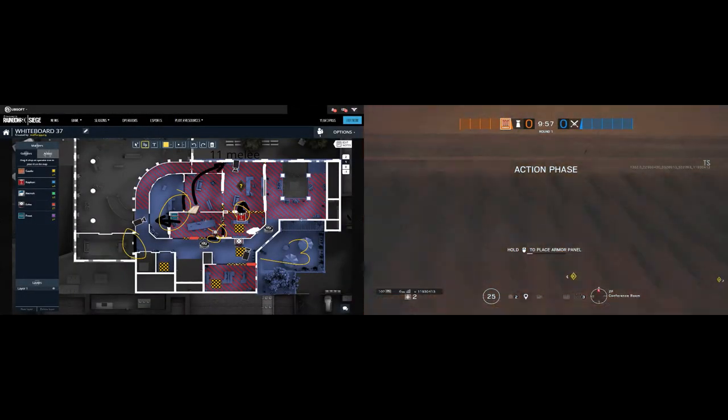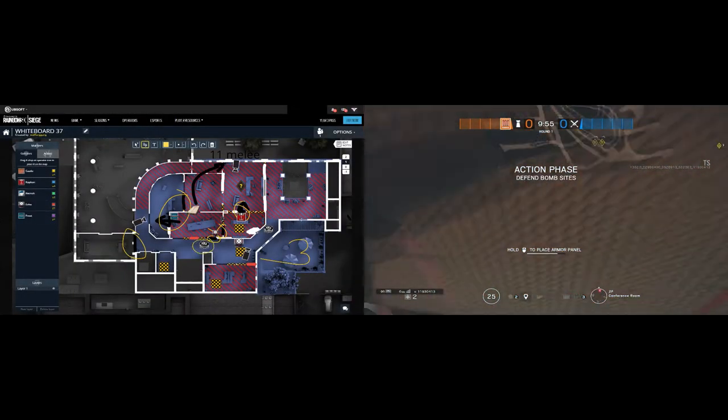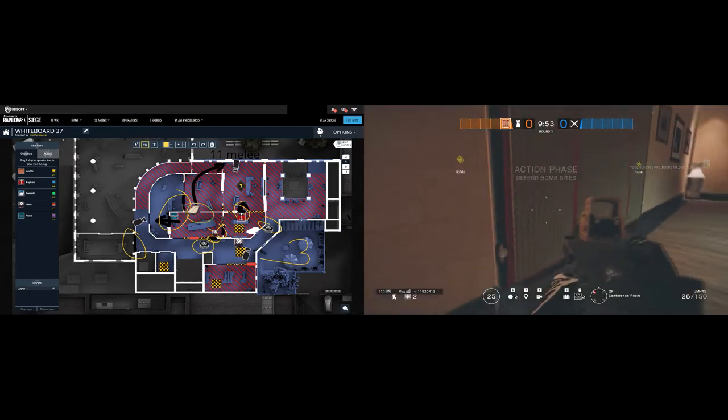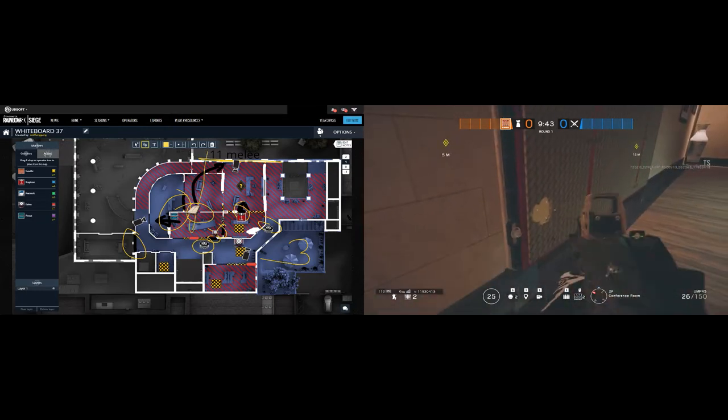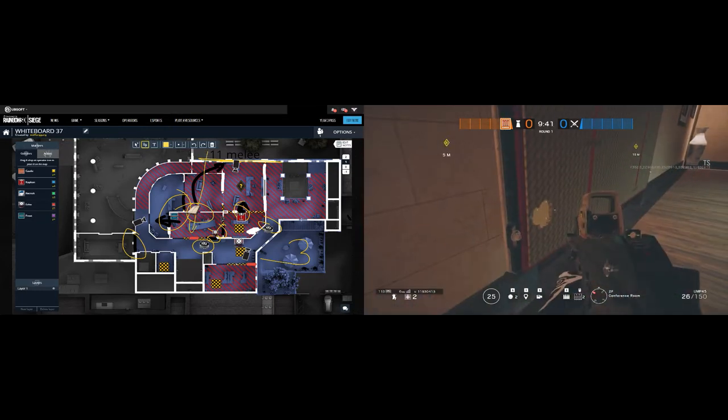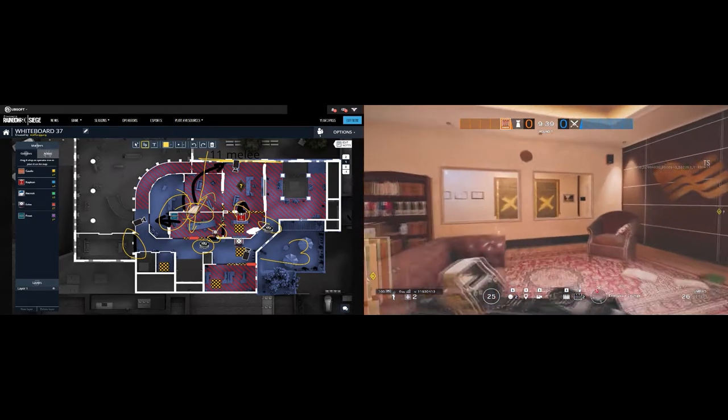2 out of 4 barricades are located on the hallway. 1 castle barricade is in between conference and executive — melee it 11 times. The castle is used so attackers have to destroy it with an Ash charge, Glass, or Hibana in order to get into your defence, and you can break it down with just 1 melee hit if needed.